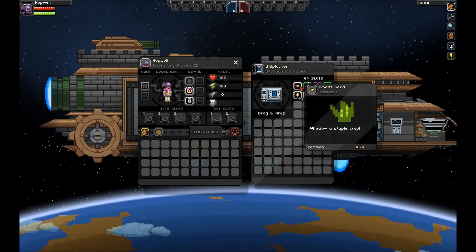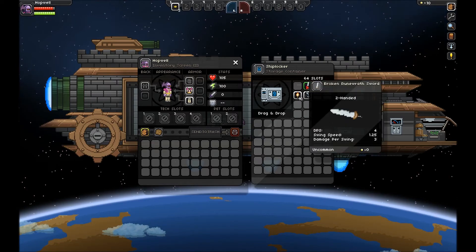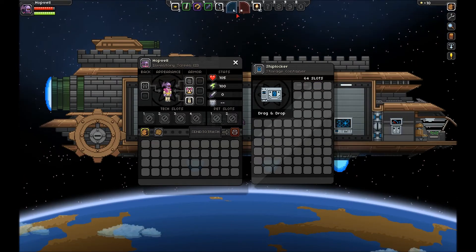Number 5: Holding down the shift key when clicking an object in a chest or any other storage compartment will immediately move it over into your inventory. This is really handy, especially when you're in dungeons trying to loot chests quickly.